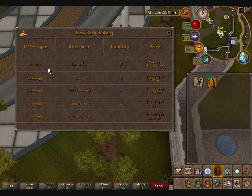As you can see here, this actually does work. I sold Lavender — 18 of them made 54k. 18 of these things made 54,000.